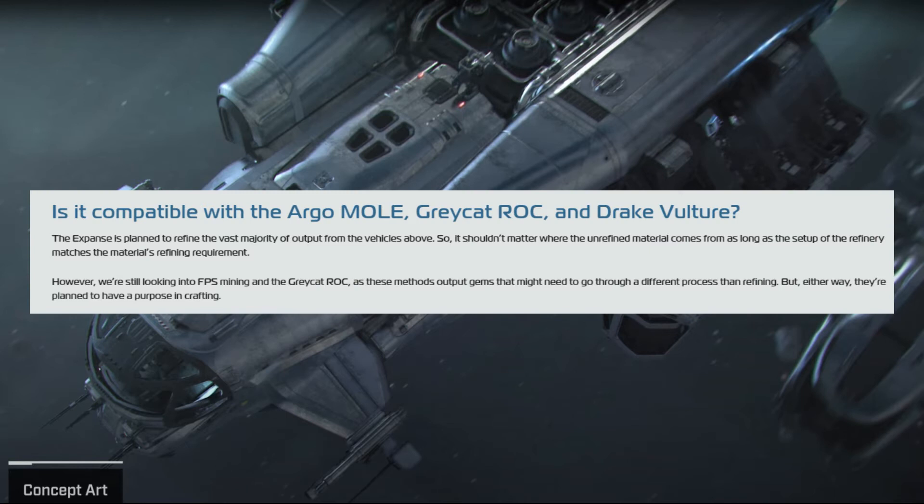Regarding compatibility with the Mole, the Gray Cat ROC, and the Dragonfly Vulture — the Expanse is planned to refine the vast majority of output from those vehicles, so it shouldn't matter where the unrefined material comes from. However, they're still looking into FPS mining and the Gray Cat ROC because they output gems. It also sounds like scrap and all sorts of other materials are going to be available for refining.